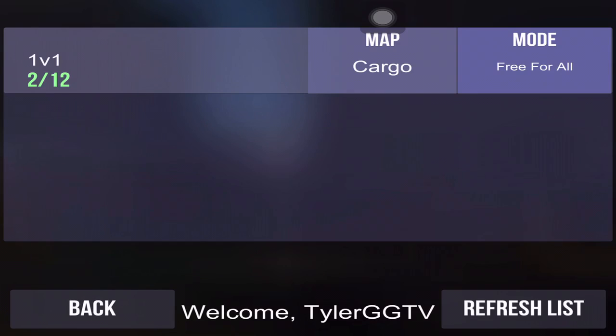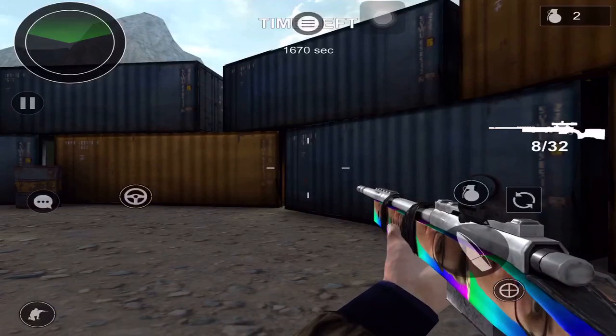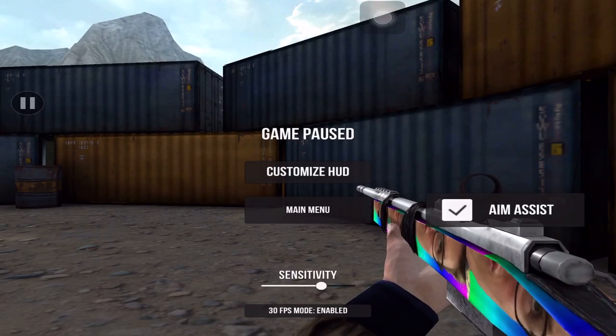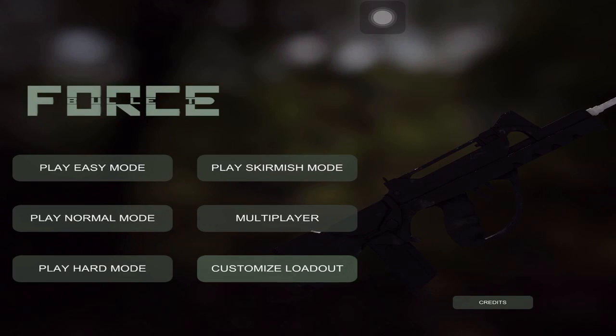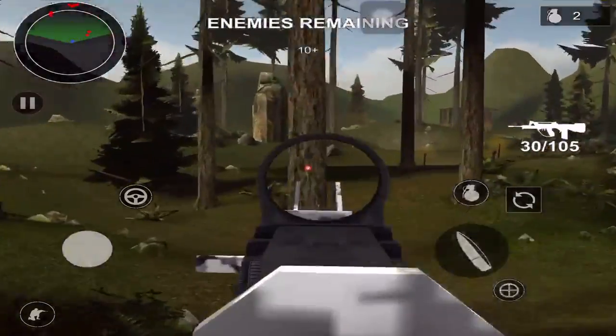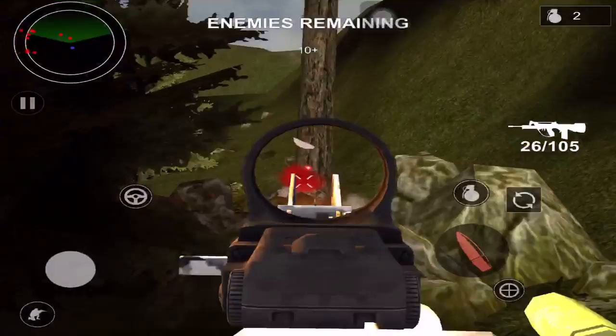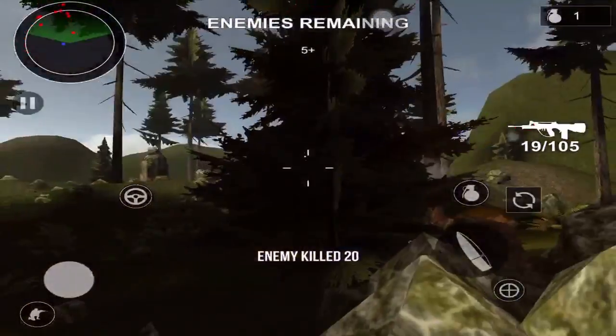I'm going to check multiplayer really quickly. There is a map on Cargo, but someone said 1v1, so I'm going to back out and go into normal mode. Switching over to the FAMAS — there we go. It also looks really nice, which is another thing I like about it.